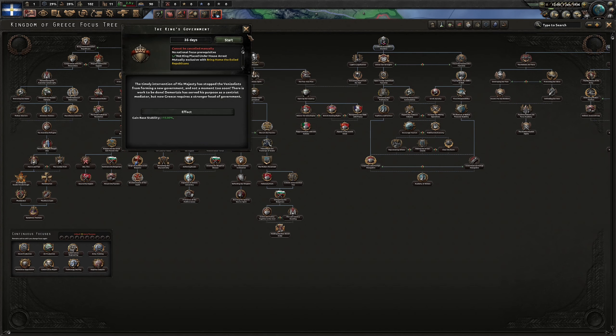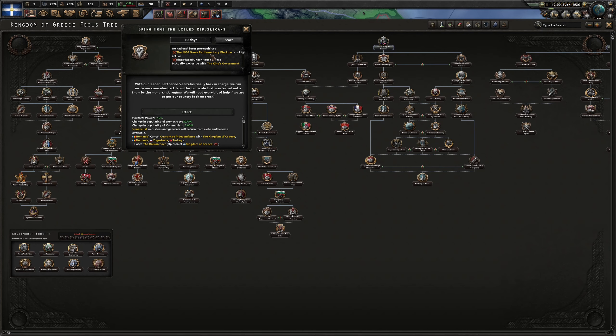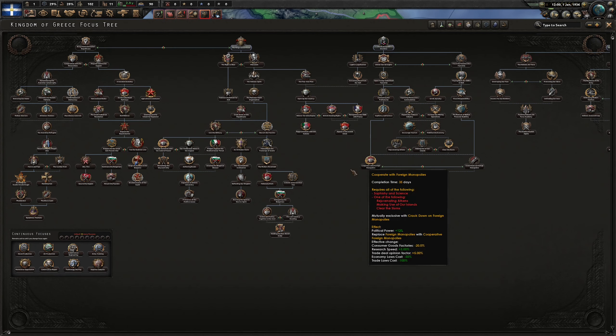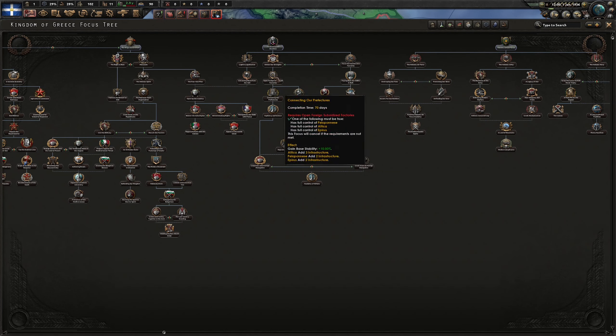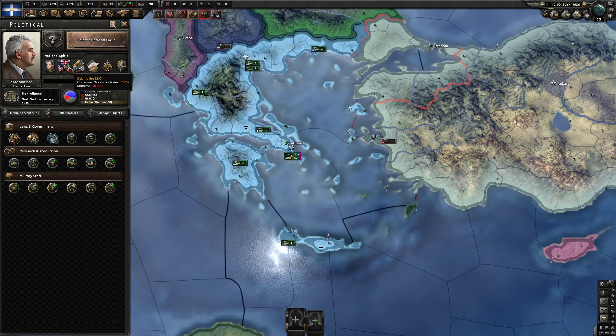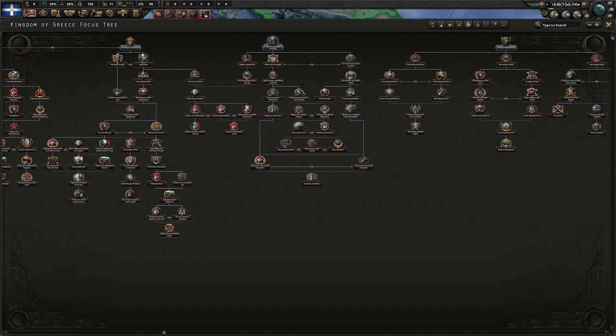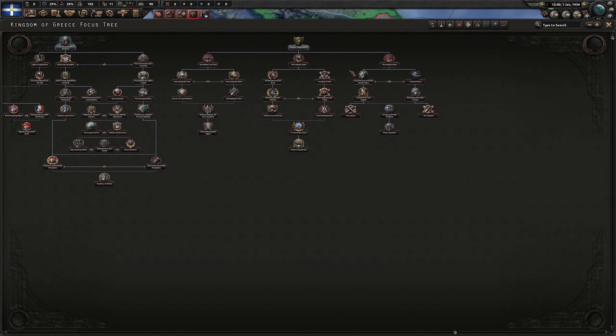The kingdom government decision is here. At this point we can't start bringing home the exiled republic — one, because we have elections, and two, because we need to place the king under arrest, just to make sure he doesn't stay in power. Over here we have the economic decisions: we need to go with devaluating the drachma because we need to start managing the debt and pay it back, to get rid of the minus 10 stability and consumer goods factory at 15%. We'll do one thing at a time.